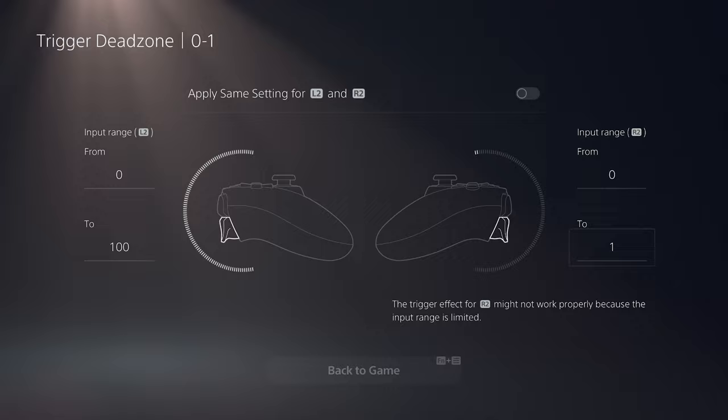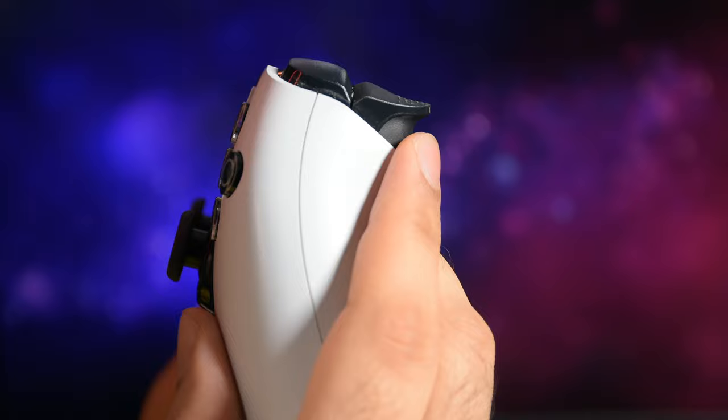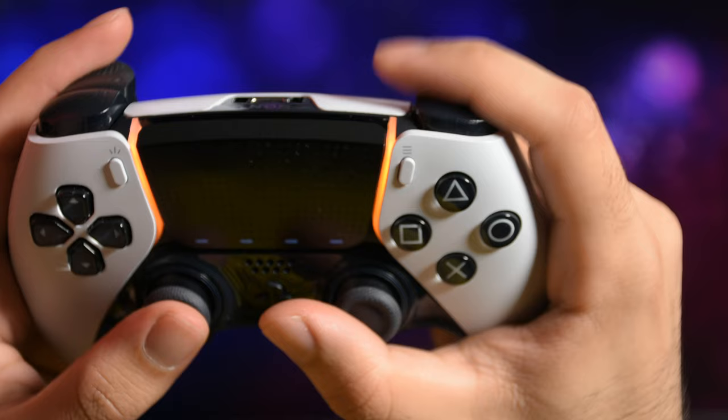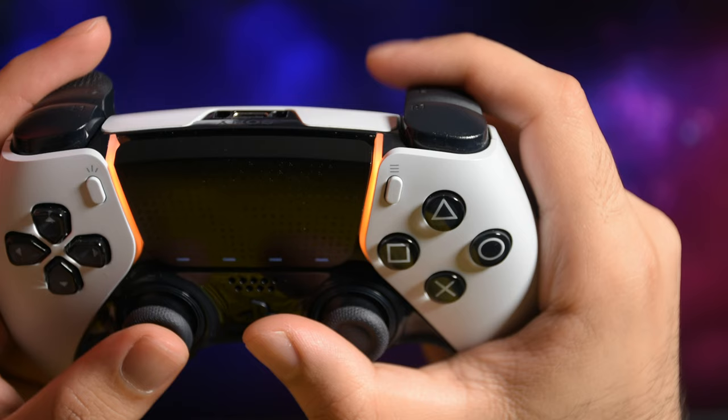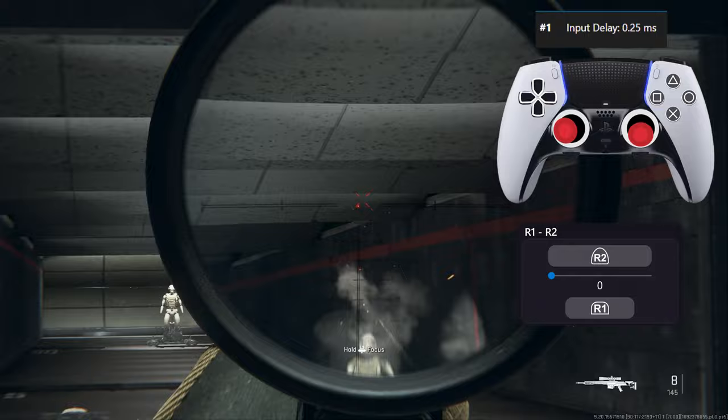From 99 to 100 makes the first shot slower, but lets you spam the last part of R2 very fast — as it touches the 100% zone you don't need to think about returning to zero. With 0 to 1, you might release at 50 and go back because you don't know exactly when you've hit 1. So 99 to 100 is much faster than 0 to 1 after the first shot in most cases. For slow weapons with timing requirements, 0 to 1 can be fine, and for snipers 0 to 1 is recommended.